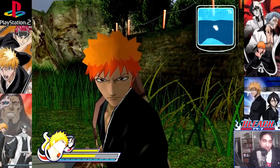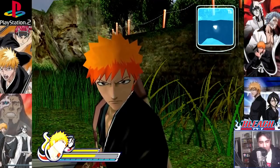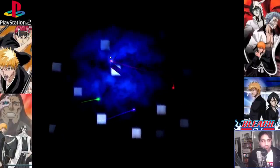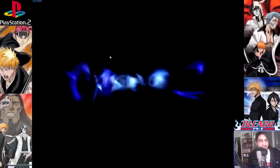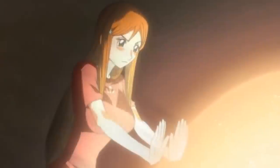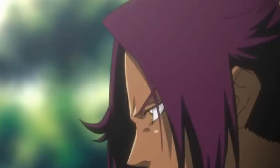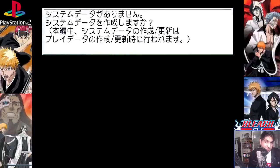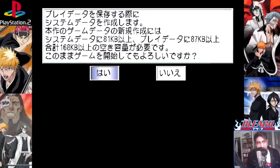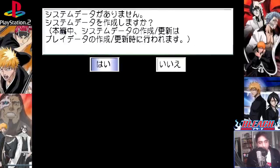The second Bleach game we're going to be talking about is Bleach Hanaterashi Yabo, which is Bleach Unleashed Ambition. It's a little different to this game. Bleach Unleashed Ambition was released on the 16th of February 2006. It's a tactical adventure RPG game that features an exclusive side story — one that was not seen within the actual anime or the manga. Similar to the last game, the intro features Bleach opening three, which is Ichirin no Hana sung by High and Mighty Color.